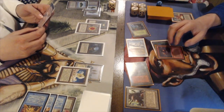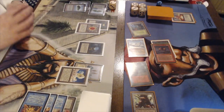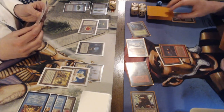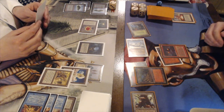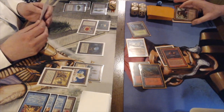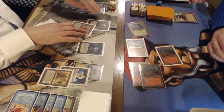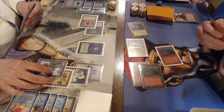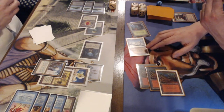What Frank needs now is direct damage — just draw into some Lightning Bolts. He plays a Factory and declares his attack. Richard takes the damage, going to 7, then taps down Mishra's Factory with the Icy. Richard plays a Meek Stone — a card you don't see often anymore — which prevents untapping of creatures with power 3 or greater. Frank sacks his Factory to the Atog in response to a Boomerang, getting 3 more damage in. Meek Stone doesn't really affect Atog, but it does wonders against other creatures.